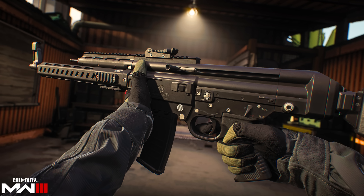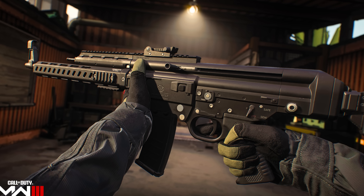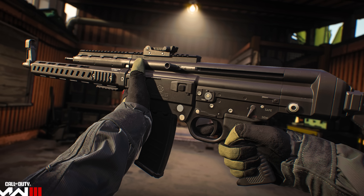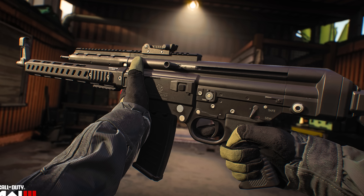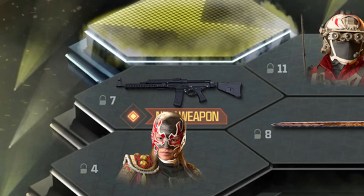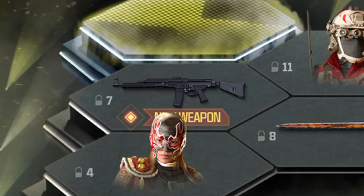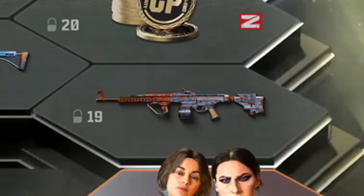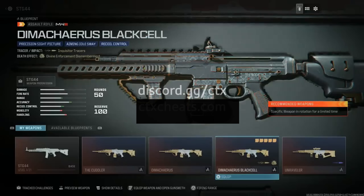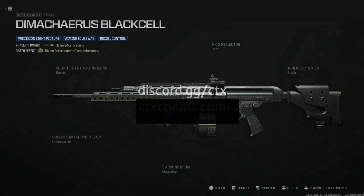The next weapon is the STG assault rifle, also available at launch on day one of Season 5. It's located in Battle Pass sector number seven and has a total of 21 levels to unlock. There's also a weapon blueprint available at sector 19, and we got early gameplay of this weapon showing the Black Cell weapon blueprint.